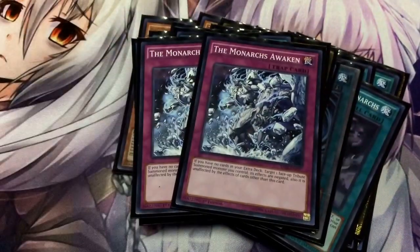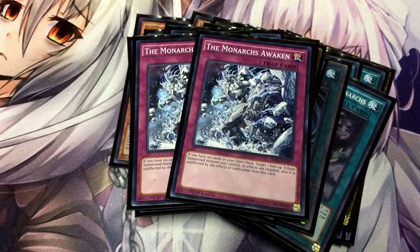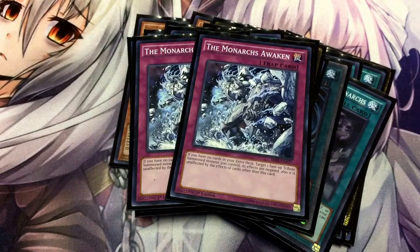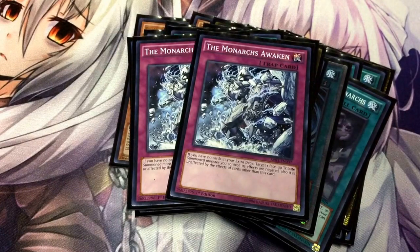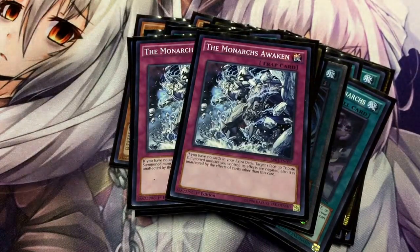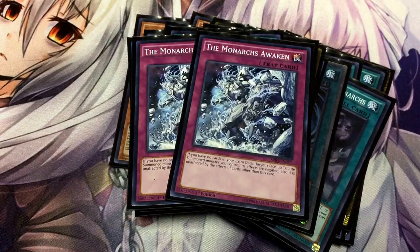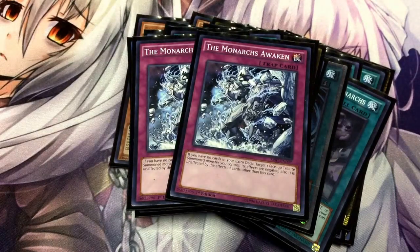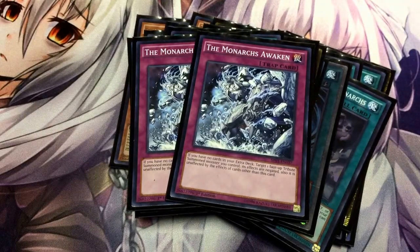I run two Monarchs Stormforth — wait, two Monarchs Awaken. It's similar to March of the Monarchs except it's a little bit better because this Trap card can't be destroyed. When I activate this Trap card, I can target my Monarch — it negates its effects, but once I've already used its effect it's just an attack beater anyway. I can activate this on my Monarch so it can't be affected by any card effects other than that card, meaning your opponent can't play Enemy Controller, Book of Moon, Dark Hole, or banish it. It's a great shield.